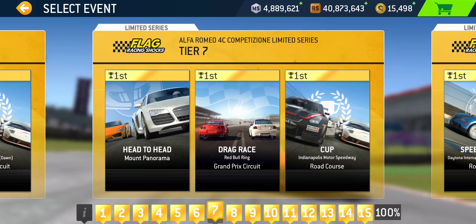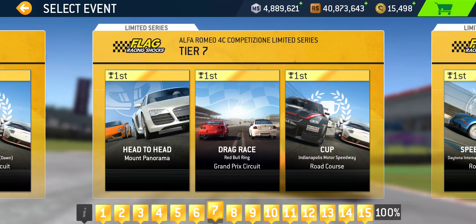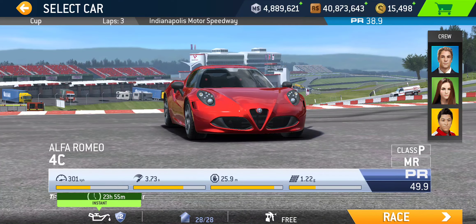Tier seven: Head-to-Head at Mount Panorama, single lapper as they tend to be. Then we got the second instance of a drag race — this one at Red Bull Ring Grand Prix — followed by the Cup at Brickyard Road Course, three laps, PR 38.9 required.